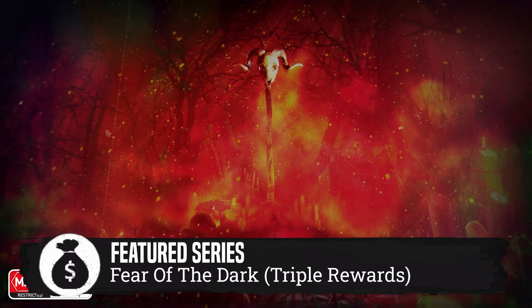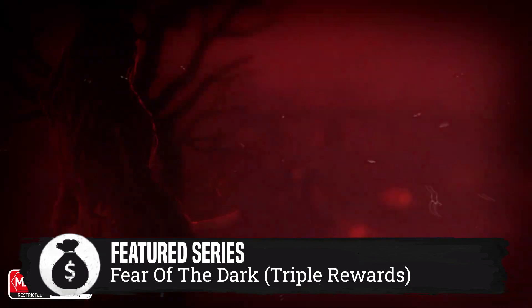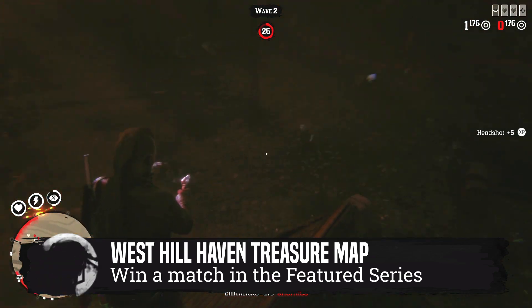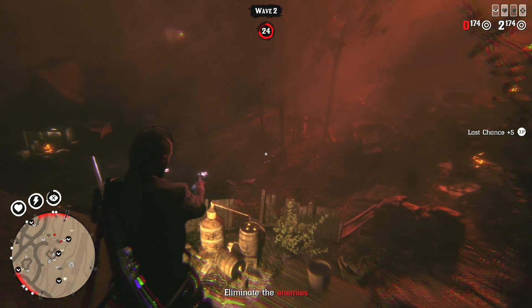The Halloween Series 2 Fear of the Dark will be the Featured Series running this week, so that will be returning. If you win a match in the Halloween Featured Series, you will receive the West Hill Haven Treasure Map — a very easy treasure map to find, so getting it is just some easy gold.